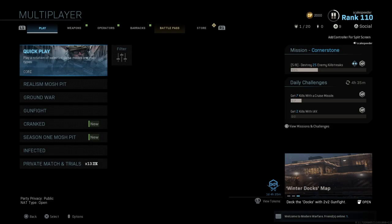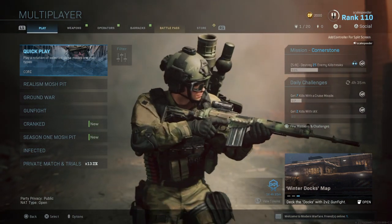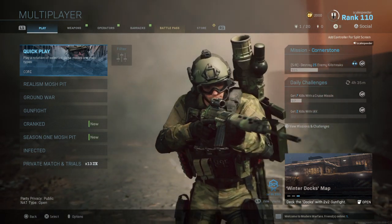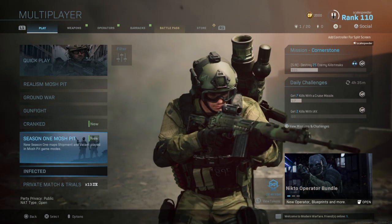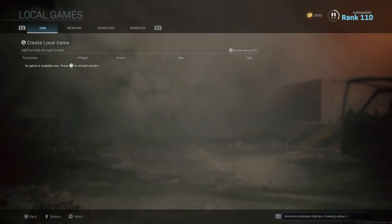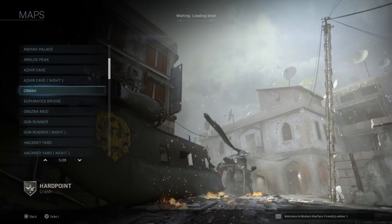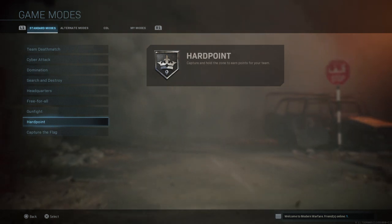Hi everybody, welcome back to Call of Duty Modern Warfare 2019. In this video we're going to be learning the hardpoint map rotations for Crash. This is a method you can use for hardpoint map rotations for any of the maps included in this game mode. We want to go into a local game, create a local game, with the map set to Crash and the mode set to hardpoint.